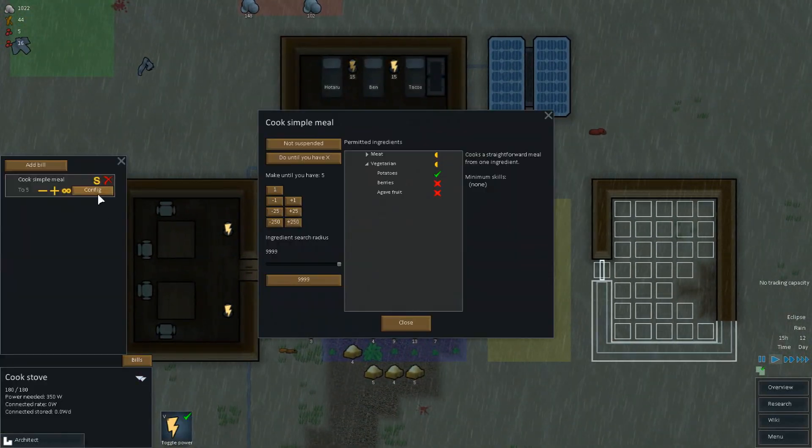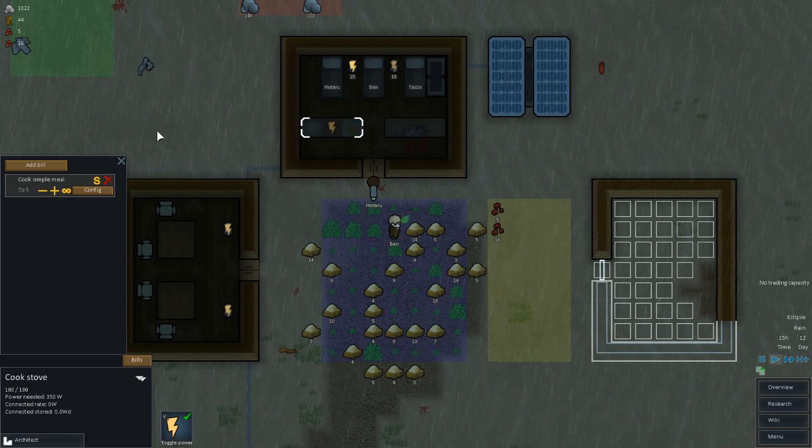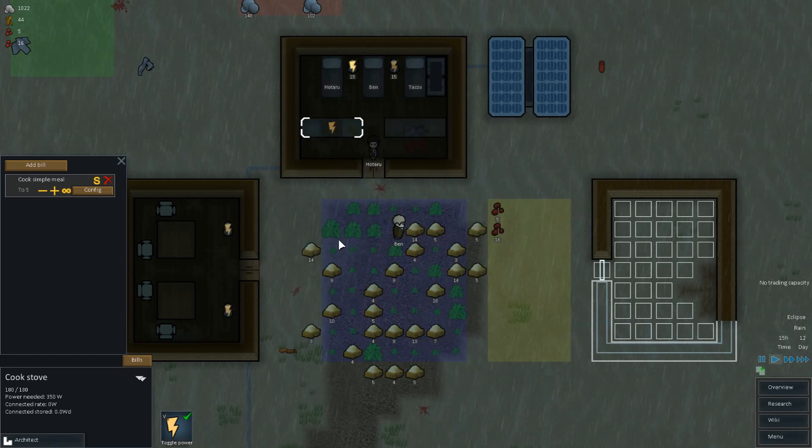I wonder if we can modify this bill so that we can have berry meals too. Can we do that? Yeah, we can cook potato — okay, so we can just leave that. Fruit as well. And meat. Oh yes — human meat. Do we want to make meals? No, probably not. Fantastic.